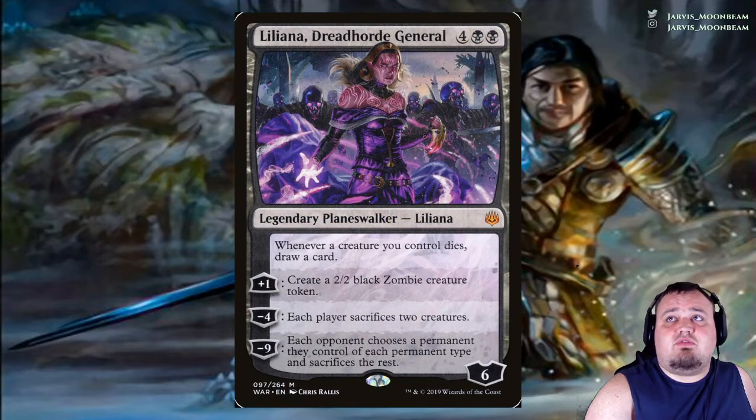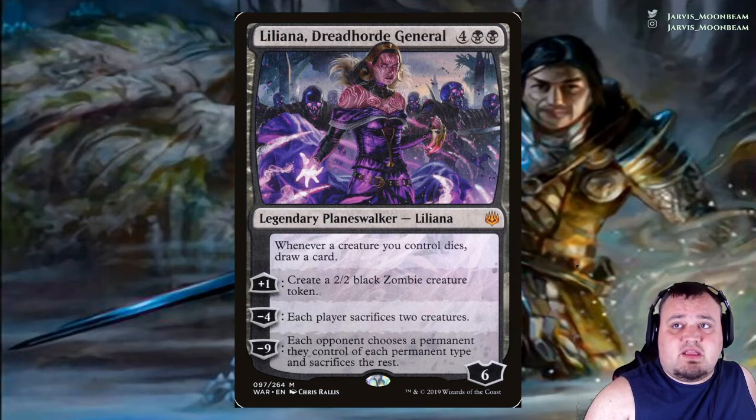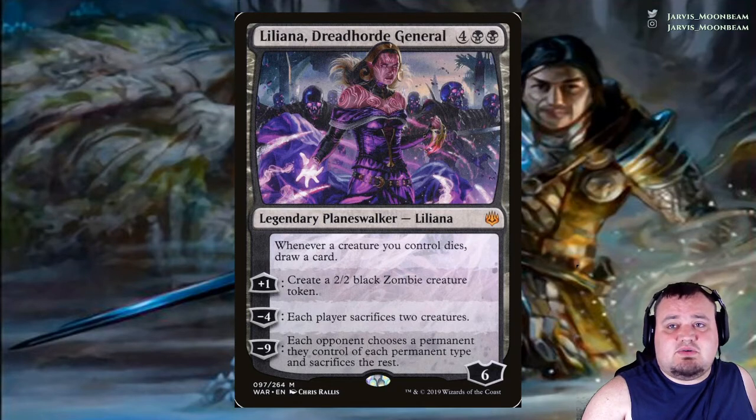Liliana, Dreadhorde General costs 4 black black. Whenever a creature you control dies, draw a card. Plus 1: create a 2/2 black Zombie creature token. Minus 4: each player sacrifices 2 creatures. Minus 9: each opponent chooses a permanent they control of each permanent type and sacrifices the rest.